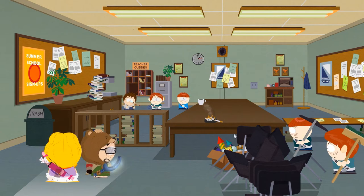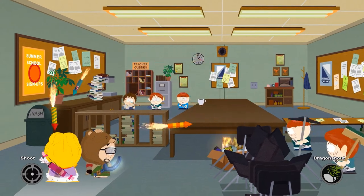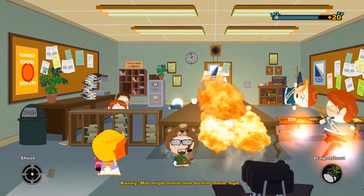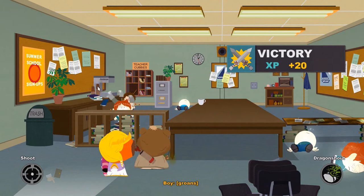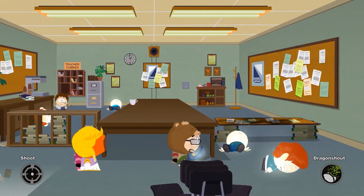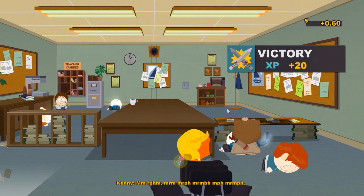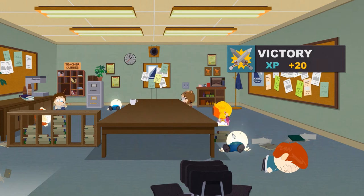We have now entered a room with four enemies, but we don't have to fight a single one of them. First we can light up the fireworks to take out one enemy in the back, and then use Dragon Shout on the fire to take out two more. After his partner has been hit with fireworks, this guy has moved dangerously close to a stack of books, which we can now send down on top of him. With that, the room is cleared already and we can loot the area.